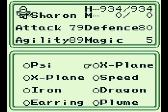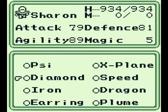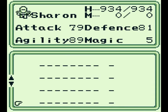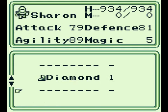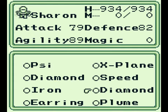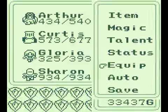So pretty much for the remainder of the game, you want to have some sort of diamond equipment equipped on everyone. That's a little better on defense. Even though the diamond boots are better, the ghetto boots still have a plus five speed bonus. So that's why I'm still going to keep those on Curtis.